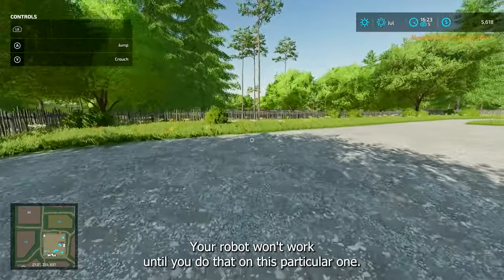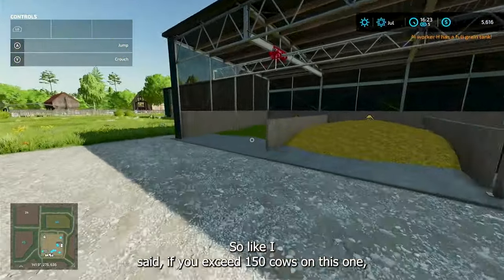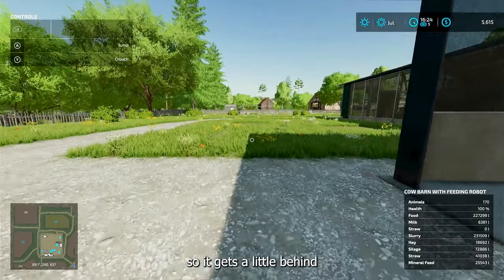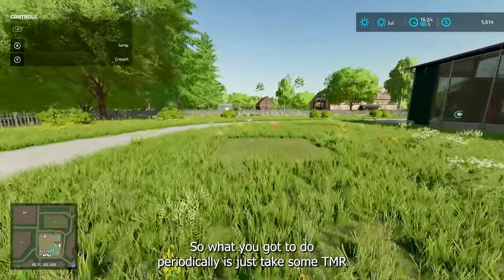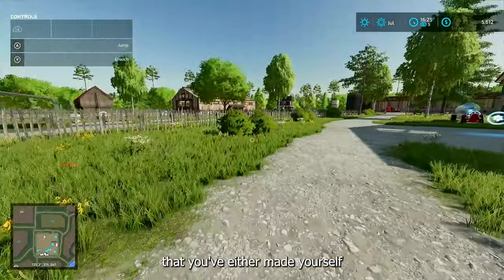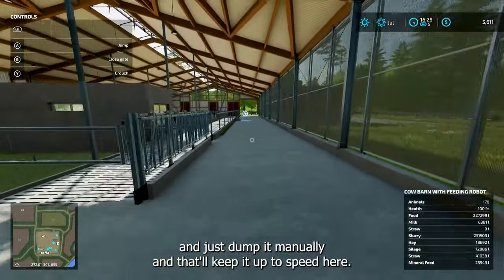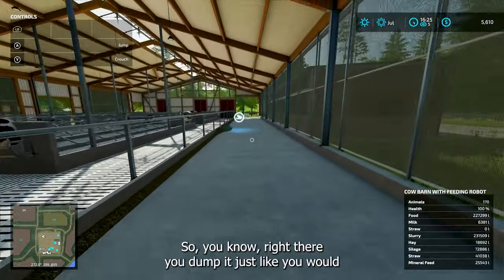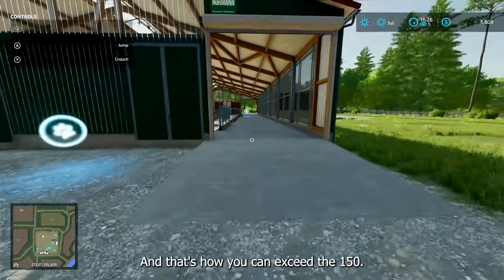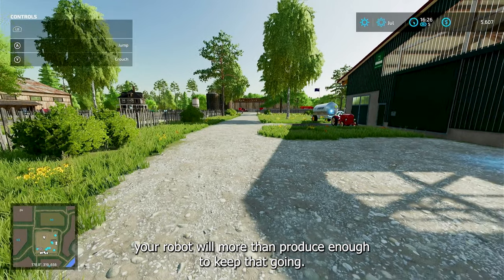Your robot won't work until you do that on this particular one. So like I said, if you exceed 150 cows on this one — I have 170 now, so it gets a little behind and it can go to 500 — what you've got to do periodically is just take some TMR that you've either made yourself or purchased and drive through here and just dump it manually. That'll keep it up to speed. You would dump it just like you would if you did not have the robot. And that's how you can exceed the 150. But if you have the standard one that's only 80, your robot will more than produce enough to keep that going.